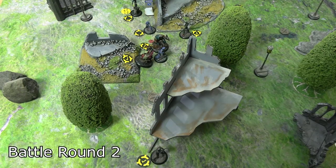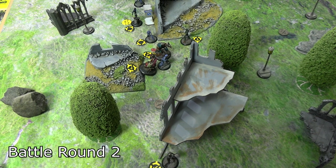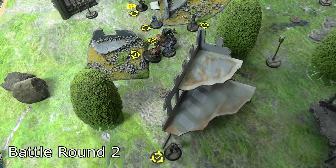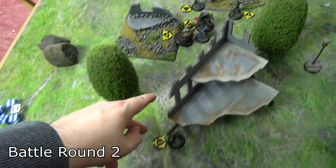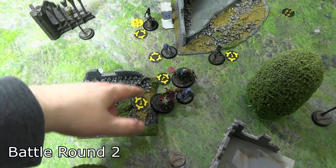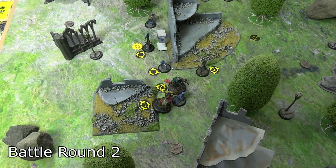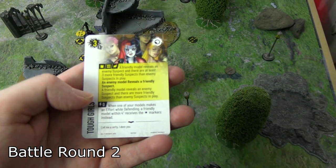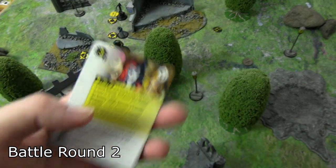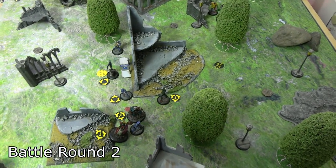Harley Quinn activated next. She had more than enough movement to run around into base contact with Merkle at an odd angle to reveal the suspect marker there — not really backing up KG Beast, but triggering Tough Girls. The important thing: a friendly model reveals an enemy suspect marker and Birds of Prey have more friendly suspect markers in play — one enemy, one-two-three Birds of Prey — so that's three points scored for them.